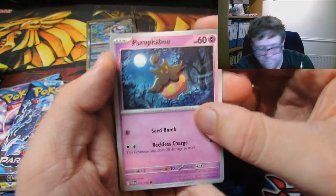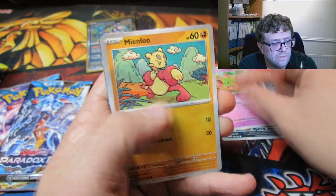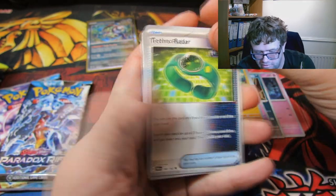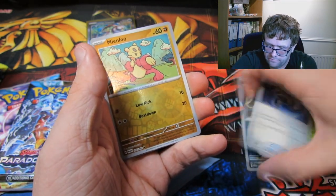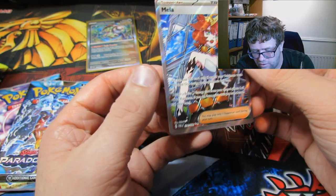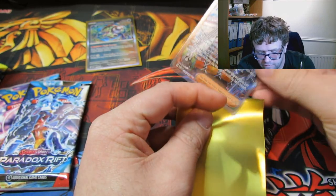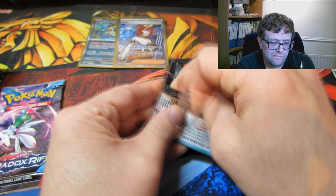Basic energy. We have a Pumpkaboo, a Zubat, a Snorunt, a Mienfoo, a Techno Radar from the future type — interesting. These cards feel so high quality, it's not even real. A Snorunt, a Counter Catcher, a Mienfoo reverse, a Tinkaton reverse, and we have a Meloetta full art Trainer card. I can't remember the exact rarity name — there are so many different rarities, I can't keep track.